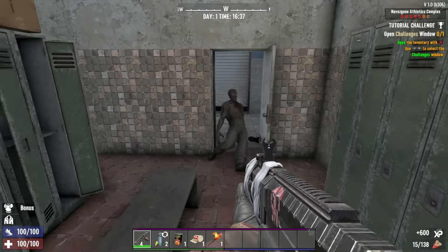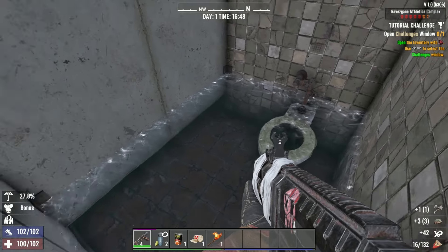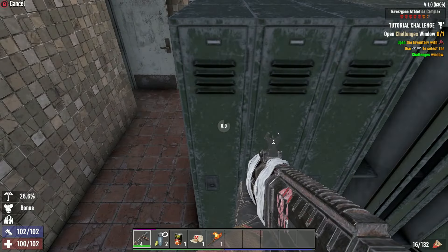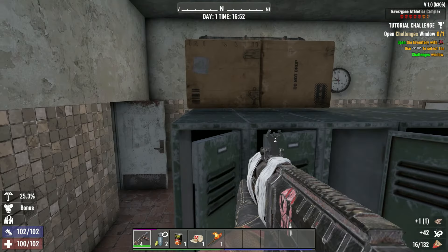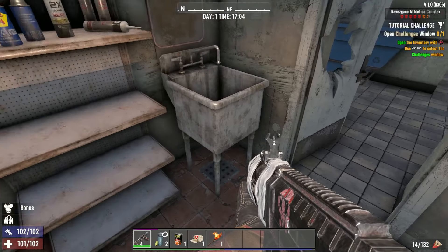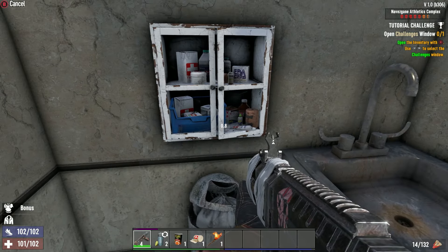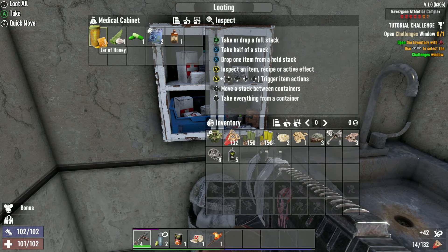Nothing too crazy here other than regular zombies to deal with. It's worth checking every nook and cranny for loot bags, and there are plenty of lockers to loot. You'll find a few cubby holes with storage and maybe some cleaning or extra resource supplies. The main things to look out for are the small triage areas that have been set up, which give you a chance to get medical supplies from the cabinets.